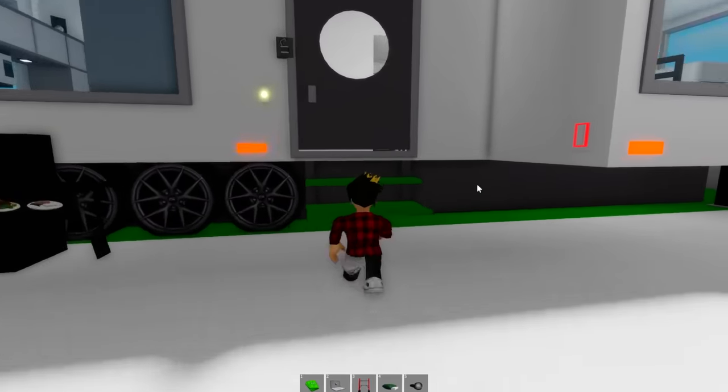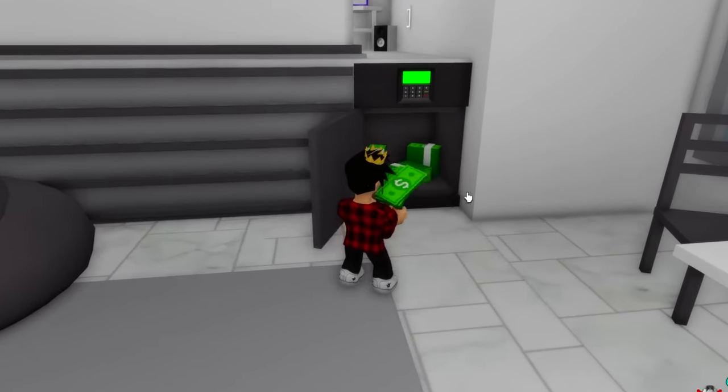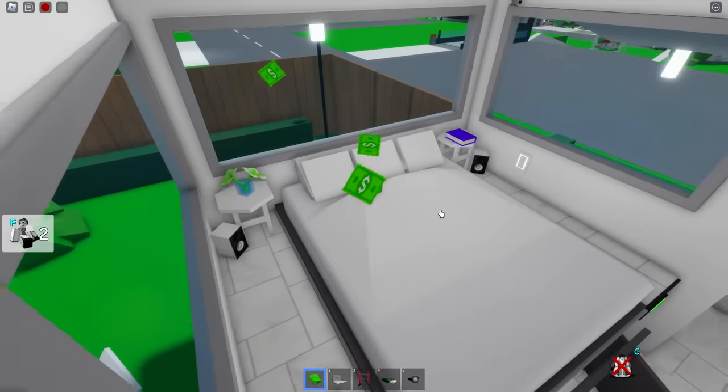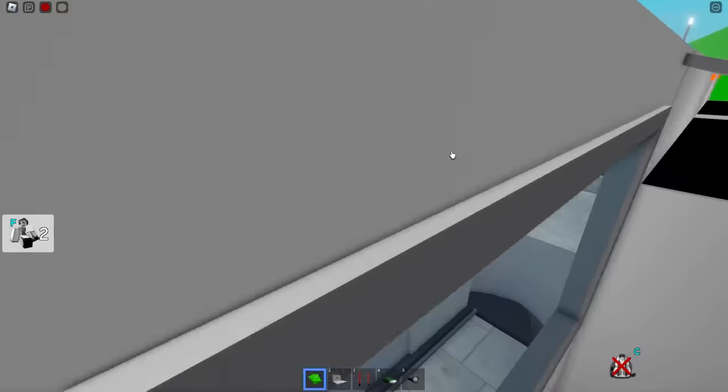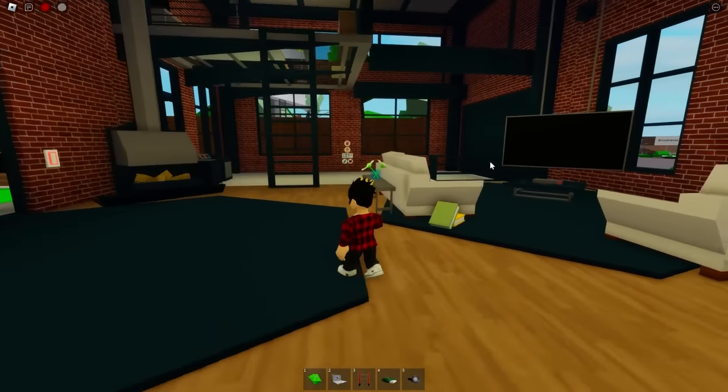Apparently there's even one on this trailer house, but it's a small house so the safe is really easy to find — nothing to worry about. By the way, this bedroom is actually really pretty; the view from the windows gives it a nice touch.